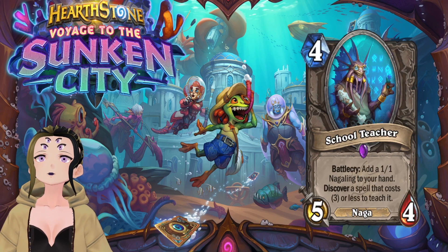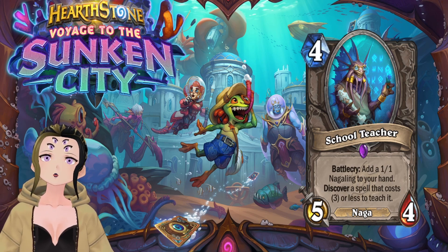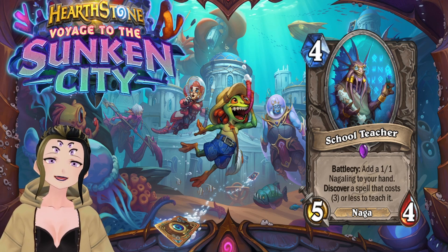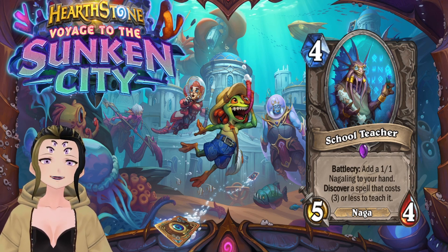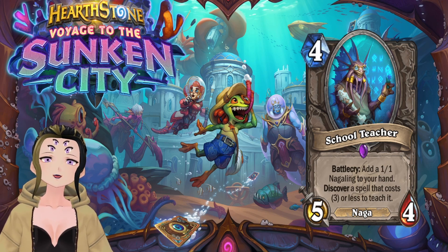The next card revealed is School Teacher, a 4-cost neutral minion with 5 attack and 4 HP. Its battlecry adds a 1/1 Nagaling to your hand and lets you discover a spell that costs 3 or less to teach it. It's a Naga-generating card, it generates a 1-cost Naga, and it's basically 6/5 worth of stats for 5 mana, which is pretty good.